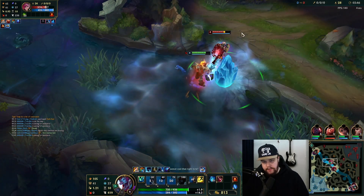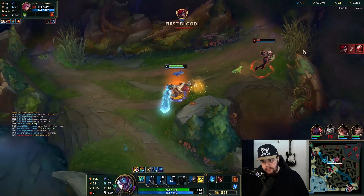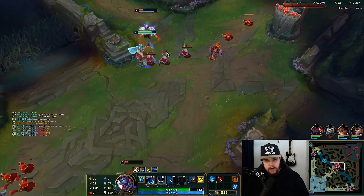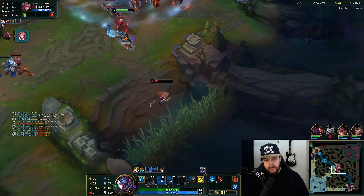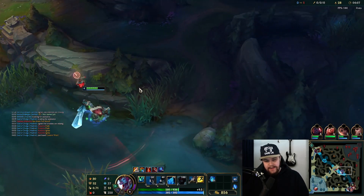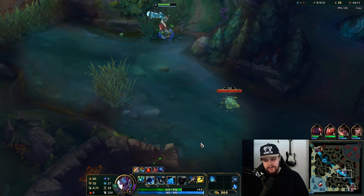We see a fight going on in mid lane — Vi doesn't beat me in a 1v1. She flashed away. Katarina's at one HP, I might be able to pick up the kill here if I'm lucky. The minion block is unreal. That minion block is depressing — I almost auto attacked her there, but even going back in would have been pretty crazy.